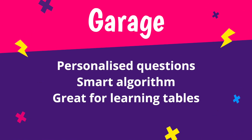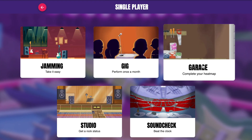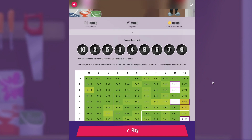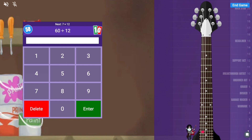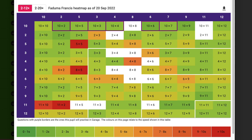Garage. Now it's time for practice. The garage is the best place for mastering individual tables as it's highly rewarding, and our clever algorithm very carefully personalises the questions for each player in every game. The game mode is perfect to help build up times table knowledge, and the visual heatmap shows pupil improvement.